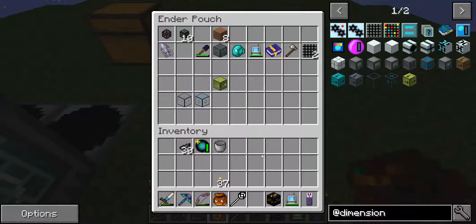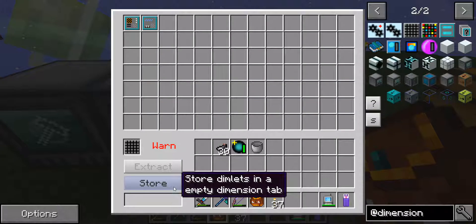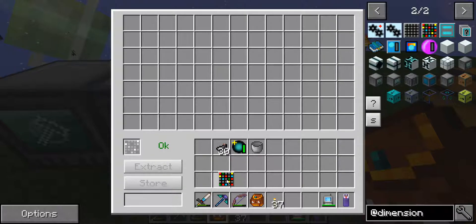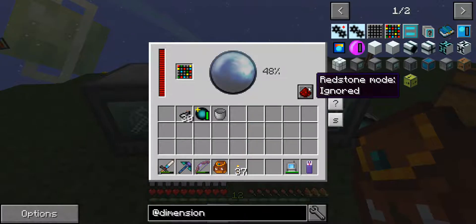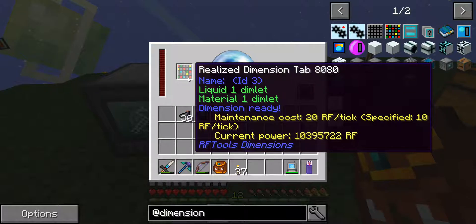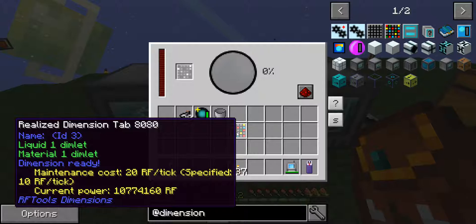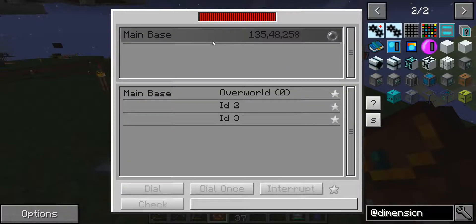Worst case we die and I've got all the important stuff in my ender bag, so I'll be okay. Store. This only costs 10 RF per tick. Throw it in there and see what happens. Say a little prayer. Oh my goodness, I'm frightened. Got it. Okay, let's go to dimension number three. Dial it.